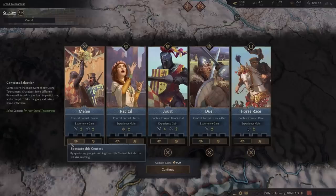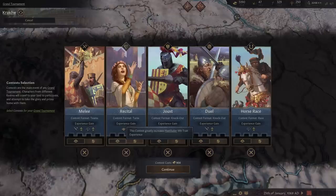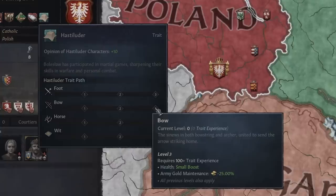With your contests selected, you can now choose if you want to take part in each one. Taking part is how you gain the Hastaluda trait — a new special type of trait with multiple paths, each leveled up by taking part in different events. For example, recitals level Wit and wrestling levels Foot, with each path and level granting your ruler a range of bonuses.